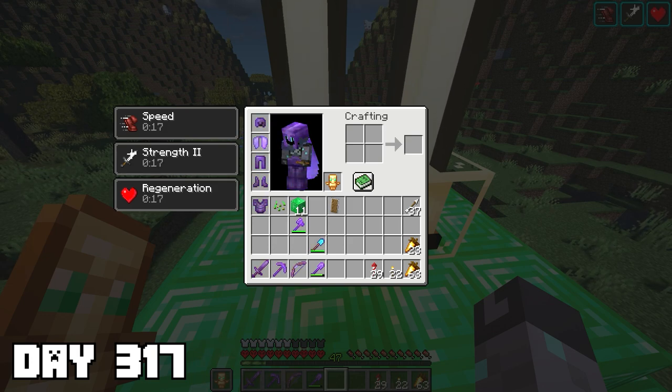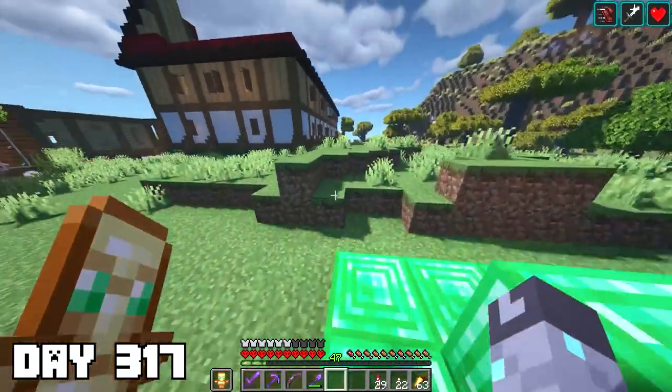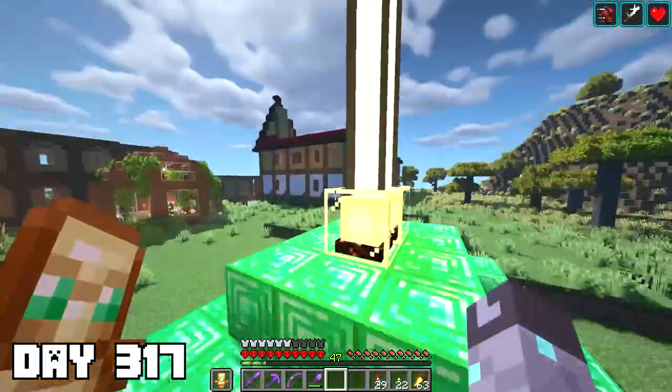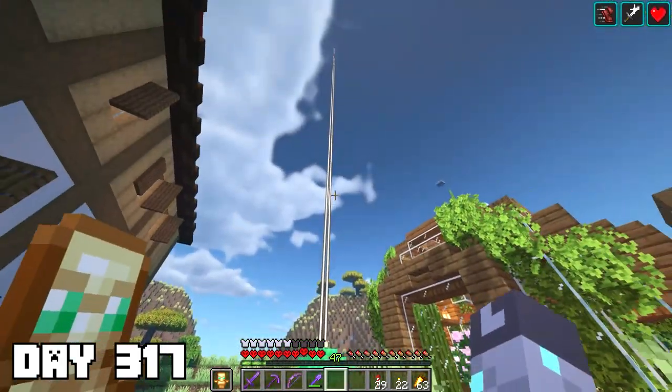I went with Strength II on this second beacon, and now look at our buffs — Speed I, Strength II, and Regeneration I. That is insane. I usually don't go with Speed II because the FOV change is a bit weird. I'm also planning on changing the beacon colors later since white is kind of boring.